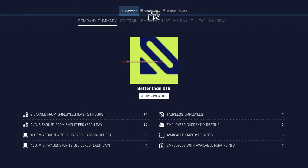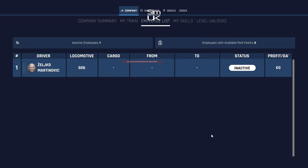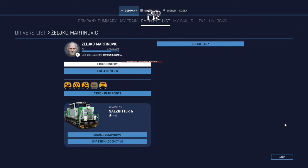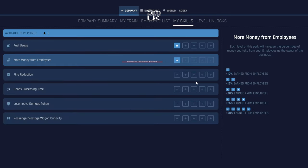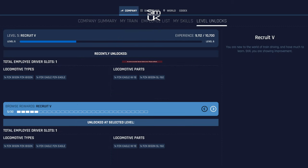Hi guys, welcome back to Simbuk, welcome back to Train Life: A Railway Simulator. We've got a bit of an issue — it seems that all the things I did in the last episode have been undone again. Zelko now doesn't have a task, and if I look at my skills I've got three unused skills. It just doesn't seem to save and return the way it should, which is somewhat irritating.